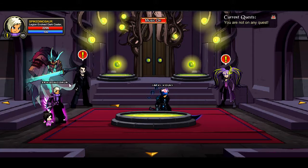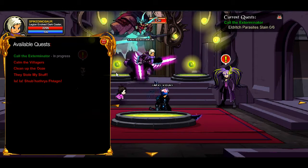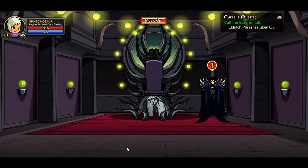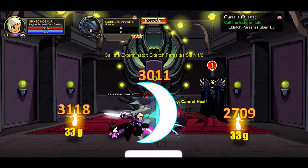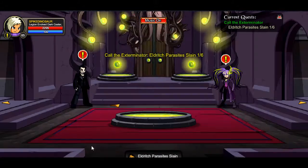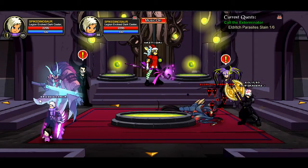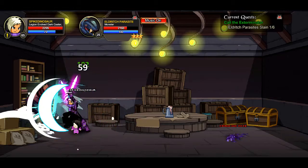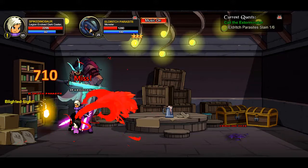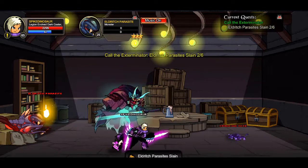Next quest — click on Voltaire. It's called the Exterminator. For this one we are going to go up here — going anywhere will do it. Go ahead and kill this parasite right in front of you. I can't pronounce his name so I'm not going to try, but kill six of them. They only have 3k HP which isn't too bad.